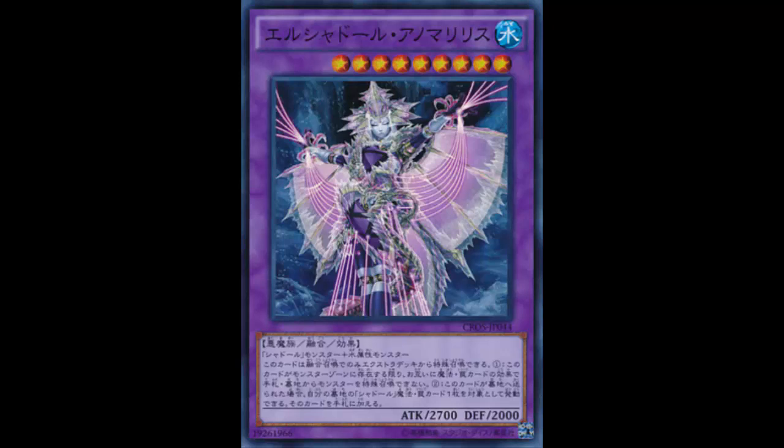The final card I want to talk about is Treeborn Frog. Shaddolls lately haven't been running many backrow — they even play triple Denko Sekka to lock down backrow. They're not really setting many cards, maybe just one Core and some Shaddoll fusions. So you can use Treeborn Frog as your water monster, and it will come right back during standby phase as long as you don't have spells or traps in your zone.